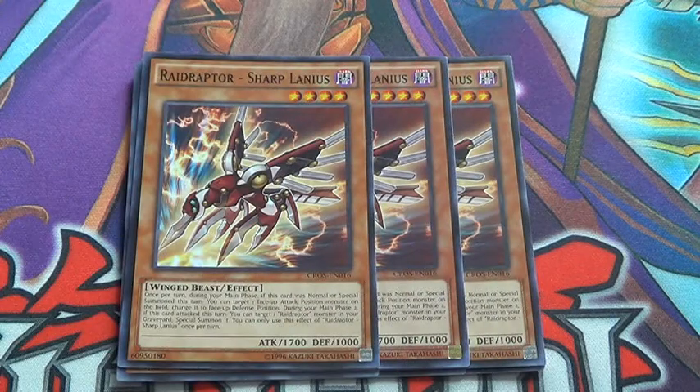Triple Sharp Lanius — when he's normal or special summoned during the main phase, he can change a monster's battle position to defense. And then when he attacks during main phase 2, he can special summon a radiator from your graveyard, which is really quite handy.